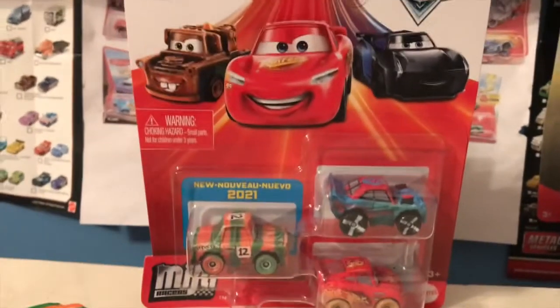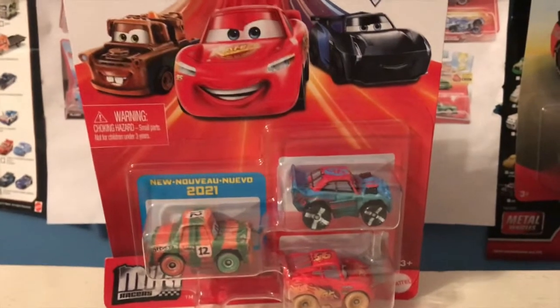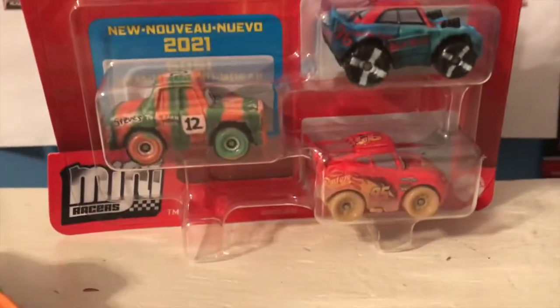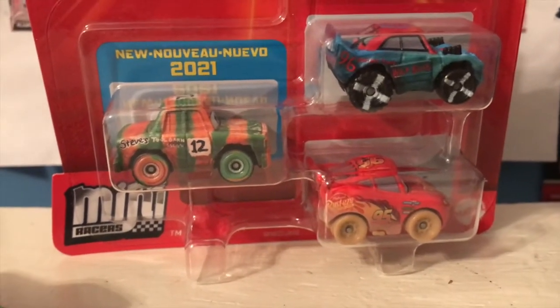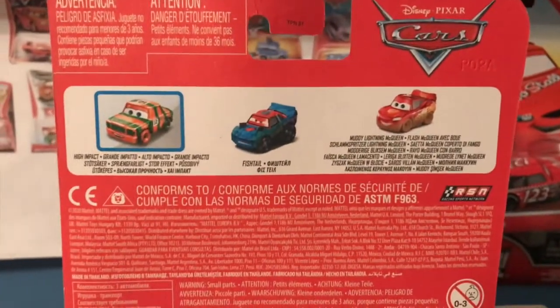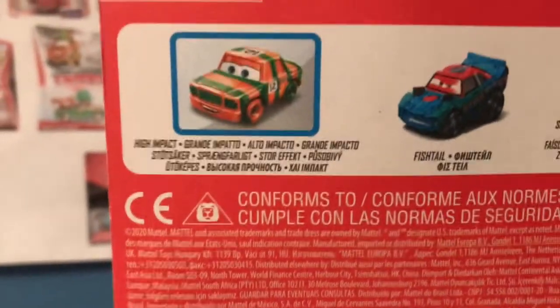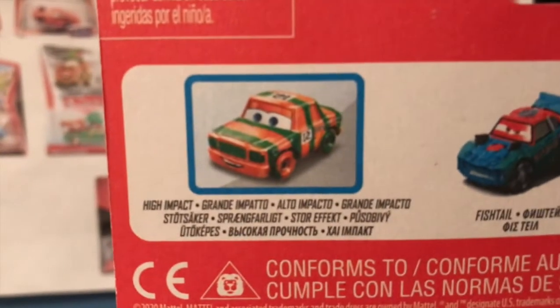Anyway, hello everybody, welcome back to yet another review. We are now two and a half minutes in and I'm finally getting to my intro. Today we're going to be taking a look at the new 2021 Thunder Hollow mini racer three pack — I believe it's just called the Thunder Hollow three pack or Demolition Derby three pack. This is on international packaging for some reason despite me having found this in the US. This pack includes Fishtail, muddy Lightning McQueen, and the new release of High Impact.